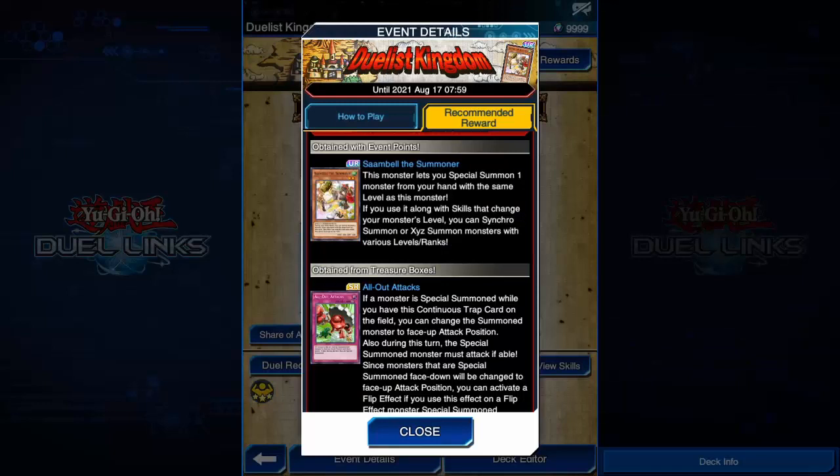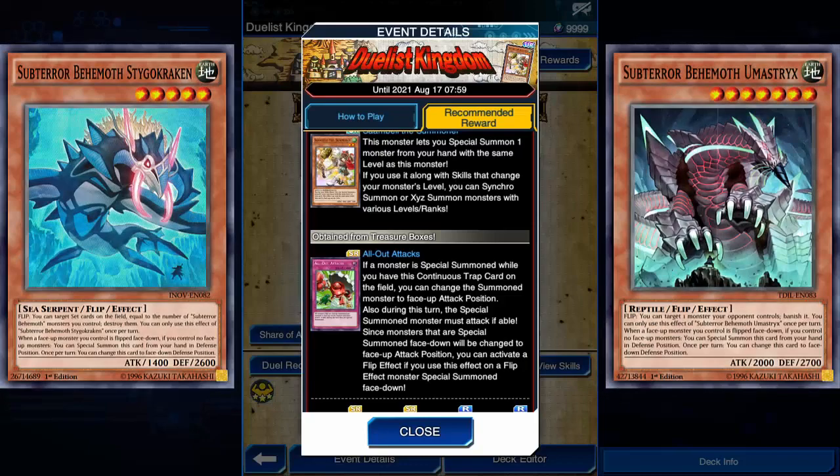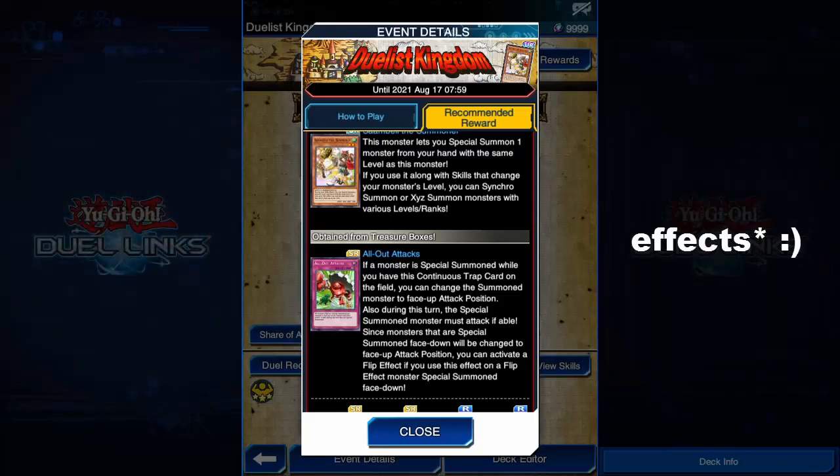The Summoner card is kinda good — it lets you special summon a monster from your hand with the same level as this monster, which is level 2. So you can make a Rank 2 Xyz, or you can summon a tuner and make a level 4 synchro. All Out Attacks: if a monster gets special summoned while you have this card on the field, you can change it to face-up attack position, and during that turn that monster must attack your opponent. So you can force your opponent to attack you, or maybe use this card along with Subterrors — summon them face down, flip them up, activate their effects. We might try that.